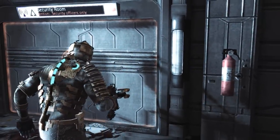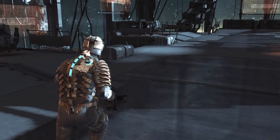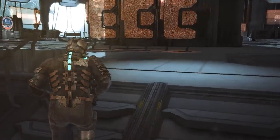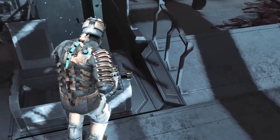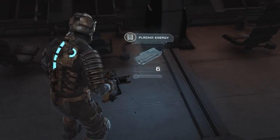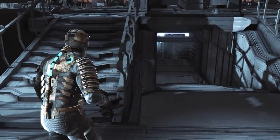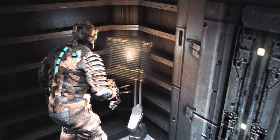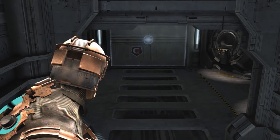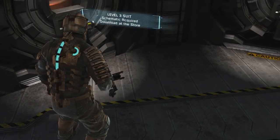Ripper blade, flame fuel - good to sell. I always need a load of blades and plasma energy. It's like the game knows they're currently my favourite weapons. Going down to the Captain's nest. Why do I feel like I'm descending into a boss room or something? Wait - another schematic. Oh, a schematic for a level three suit!